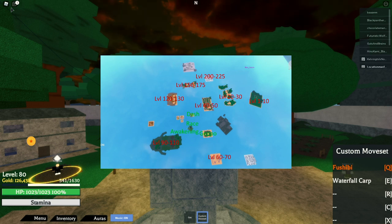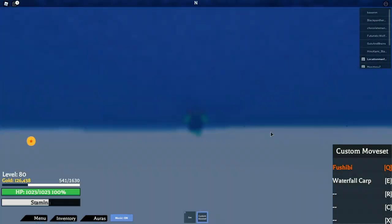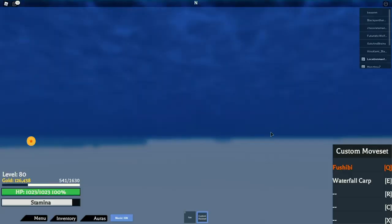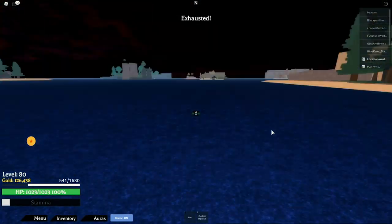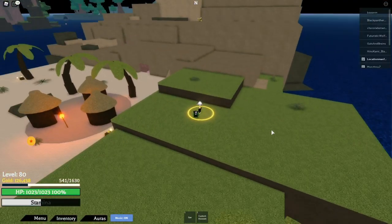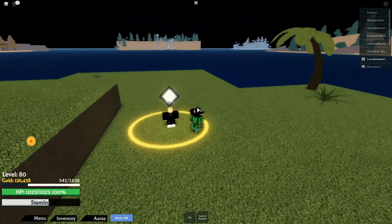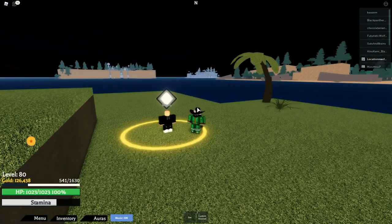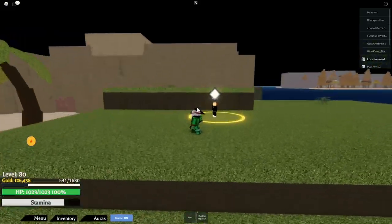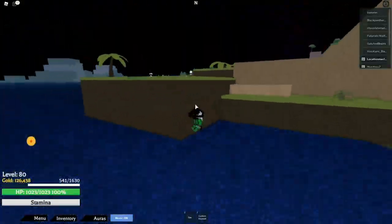Now I'm going to show you guys how to get to the NPC that gives you the dash. Follow me. All right, once you make it to this island, go up to this NPC and interact with him. In this case, I already have the dash so I can't interact with him anymore. But yeah, that's the NPC trainer for dash. I also forgot to mention, dash costs 10,000 gold. This is dash in action — check it out.